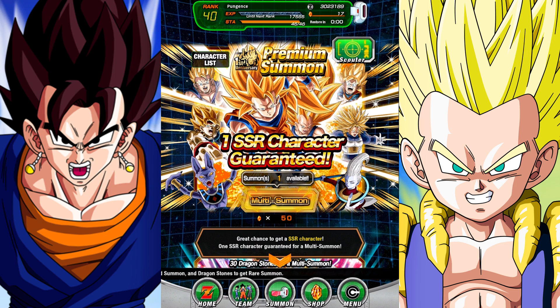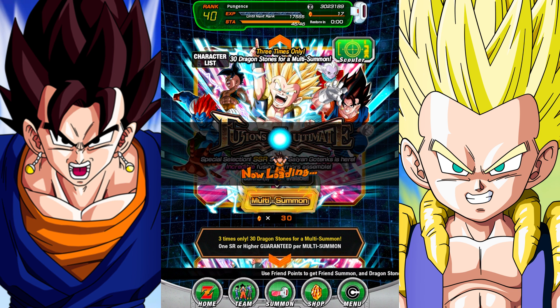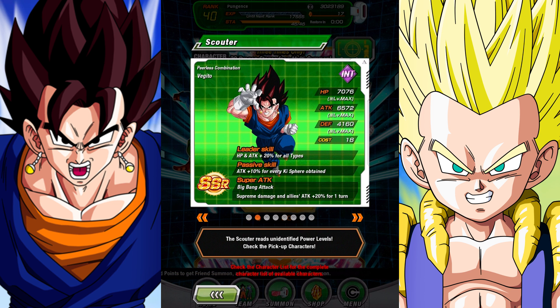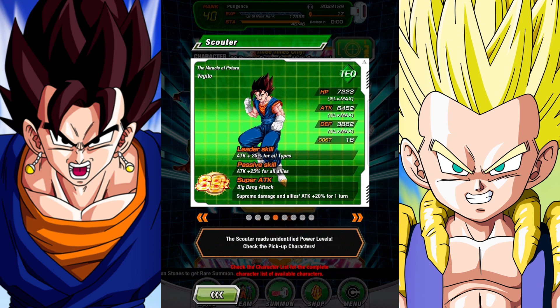I think that's really, really bad. That's what it was last video too, and we barely got anything good. We're kind of in trouble, so hopefully we get super lucky. Let's check the scouter — we could get Super Saiyan Gotenks, which we already have but it'd be cool to duplicate, or we can get Vegito. We already have this Gotenks as well.